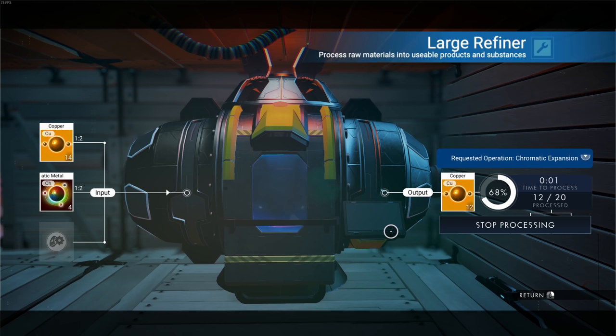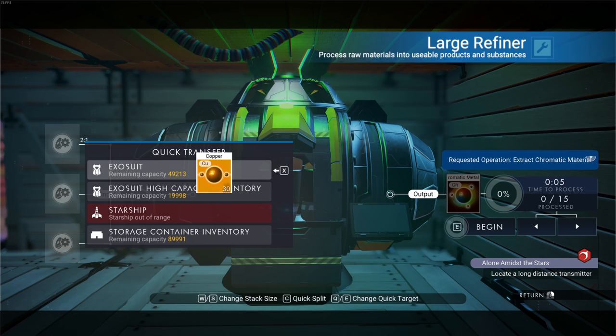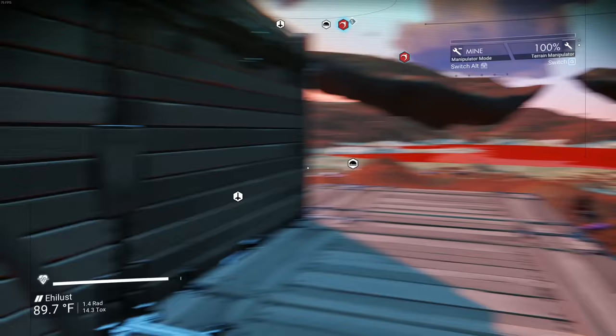The test results: starting with 20 chromatic metal and 10 copper, refining gives only 30 copper back — but it took 40 copper to make those 20 chromatic metal in the first place. This loop officially does not work anymore. They finally fixed it — it was in the game for the longest time. Now we have to actually worry about sourcing copper and chromatic metal.